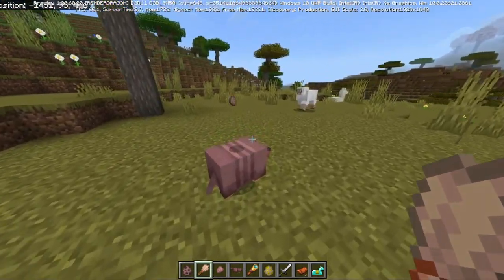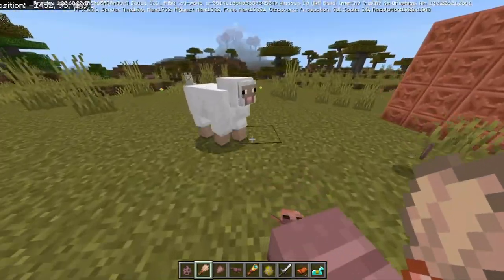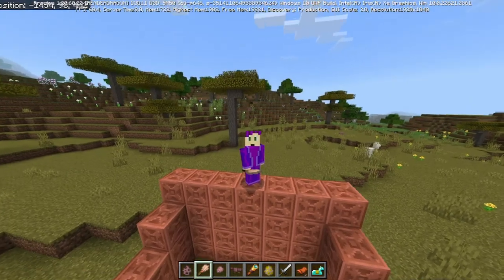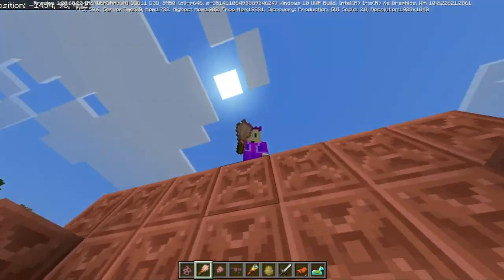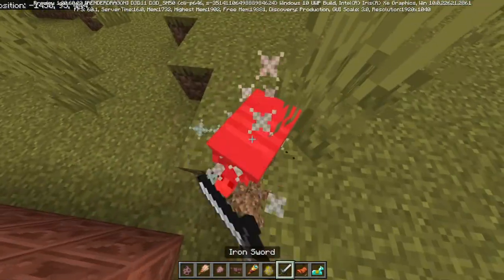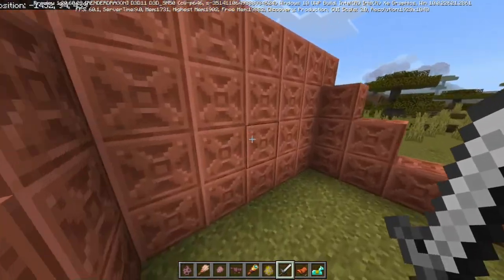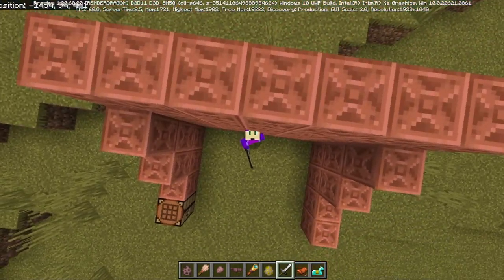Okay but honestly, this community just can't decide whether they want to have a good mob or just complain about it — just like the mob vote, and now this. Oh yeah, and the armadillo doesn't drop anything when it dies, so that's good. It drops its XP, which honestly feels kind of cool. Subscribe!